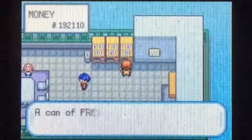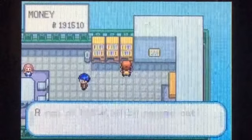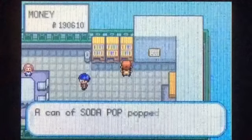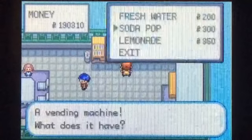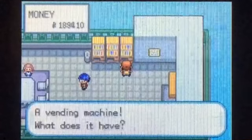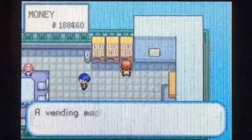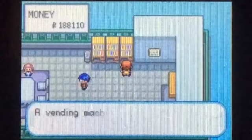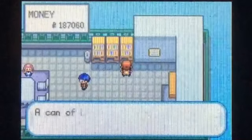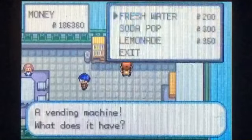Now we're in Celadon — there are a couple things I want to pick up here. First, we're going to go to the top floor and buy some stuff at the vending machines. There are actually a couple things you can get that I don't think I've shown you yet. I need five, nine, and eight — okay, this will take a little bit.